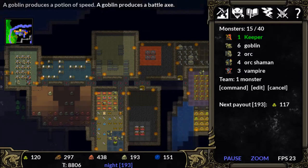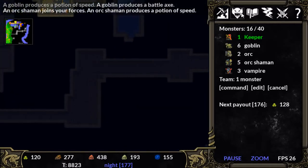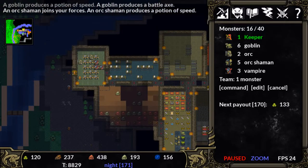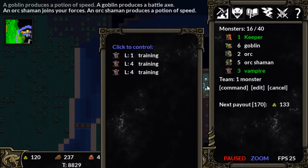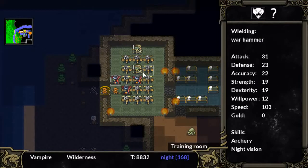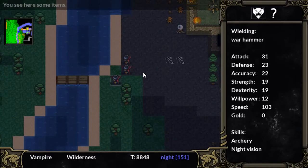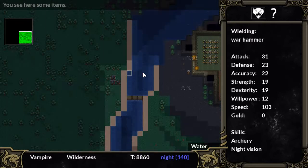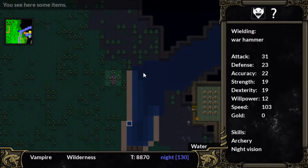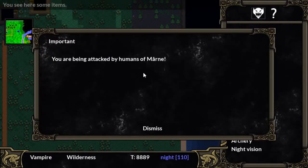Well, I'm worried about money because we don't have a lot of it. I'm worried enough that I'm going to take my troop of vampires and go pay that castle a visit. It is time for the vampires to take over. And if we have to, we can just have the vampires live in the castle.